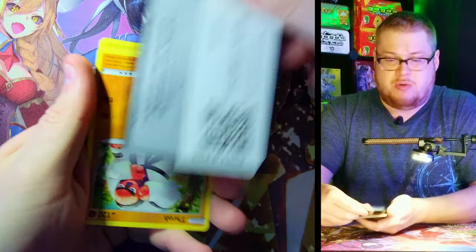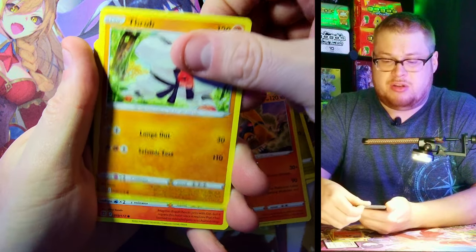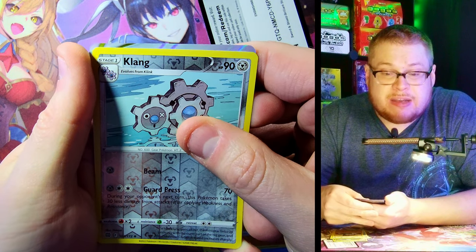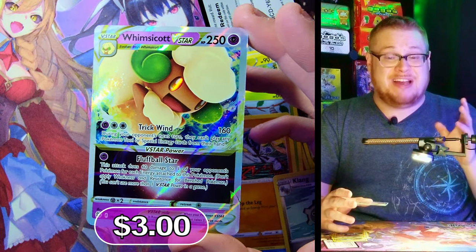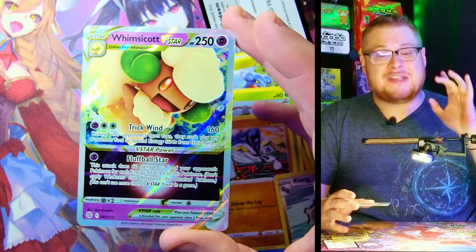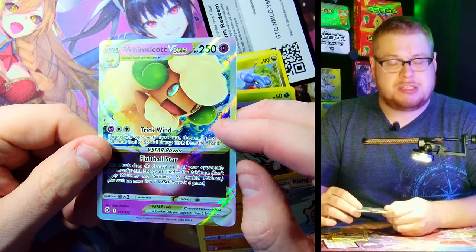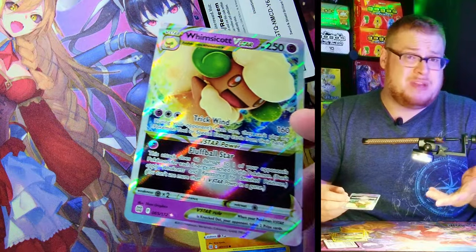Energy, Klang, Gabite, Torkoal, Talonflame, Magmar, Starly — Trainer Gallery peek... Klang reverse — and a Whimsicott V-Star, just the normal version! So we actually got lucky and got three V-Stars. One of them was our secret slot, and now we just got the normal version of the Whimsicott V-Star. So maybe it is just a two V-Star box and we got lucky getting a third in our secret slot. We've still got a lot of packs left to go so we could keep getting more.